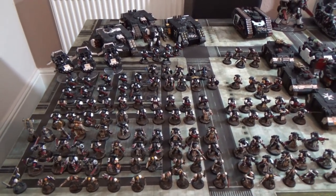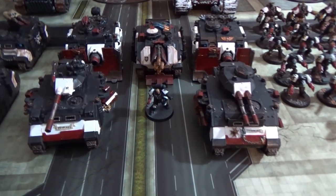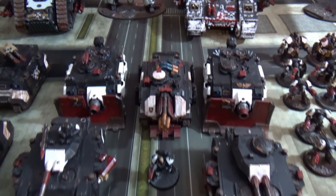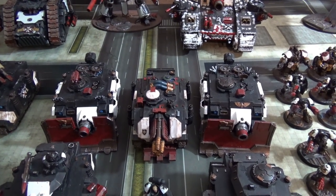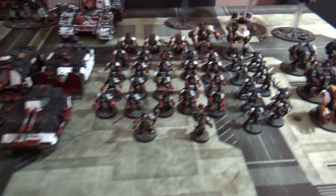That's basically my Brigade, which is quite formidable to put together. Moving over to this side, we have a Spearhead Detachment in the middle here, led by a Lieutenant, and that's basically two Predators and three Vindicators — including one Vindicator Laser Destroyer in the middle.